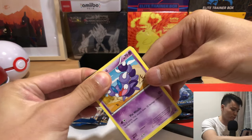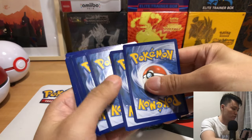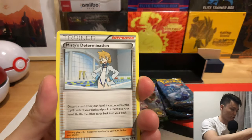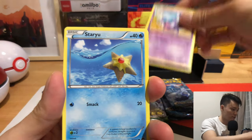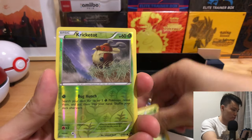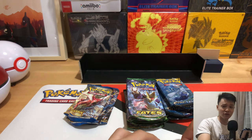We just have to pull through. One, two, three — okay, we got a Seviper, Misty's Determination, Professor Sycamore, Skorupi, Sableye, Gibble, Corsola, Chikorita, Kricketot, and a Drapion. No hits yet.